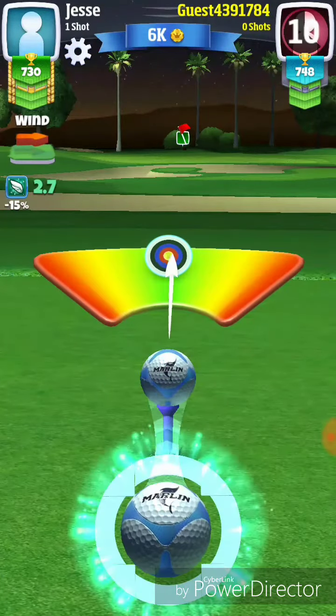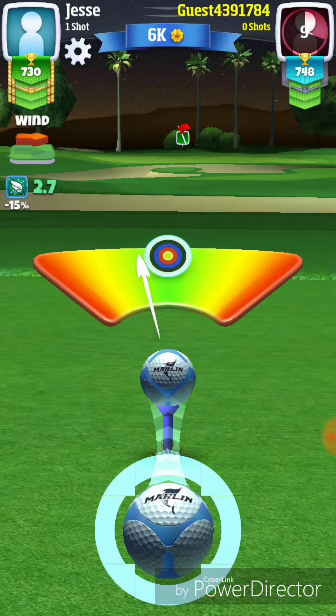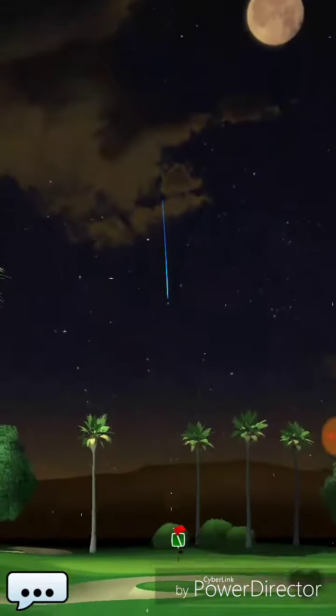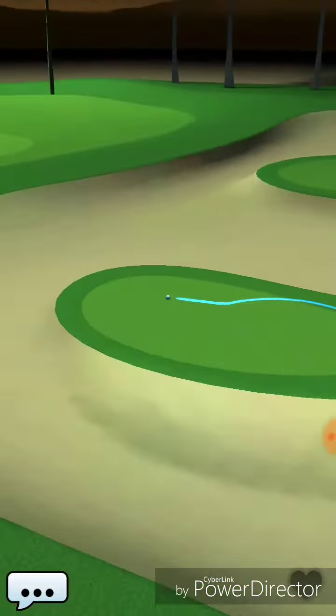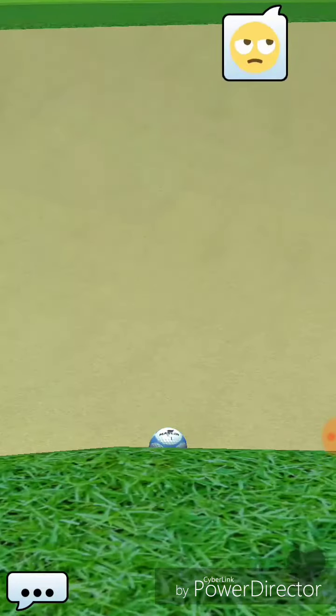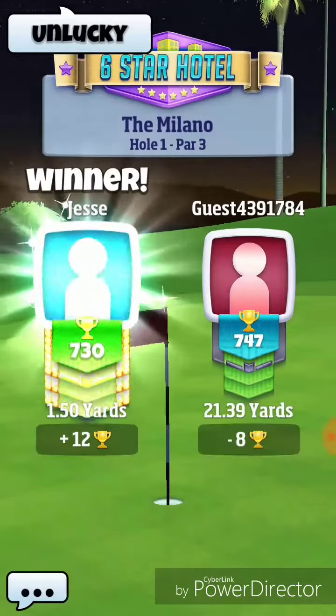So he's going to take his shot here, and unfortunately for him he does not have the power — especially since he needs to be overpowering his shot just a little bit here. He's going to catch the fringe of that rough and roll into the bunker, which is a result of not overpowering his shot because of his lack of power.